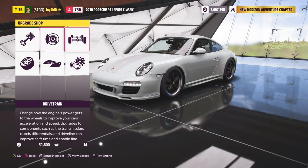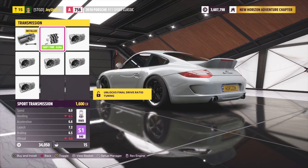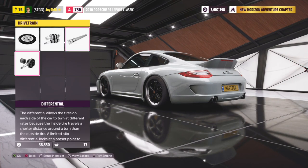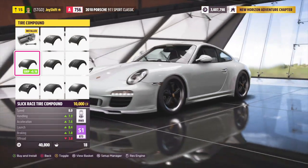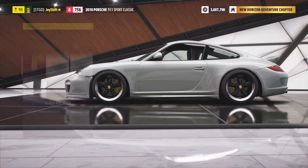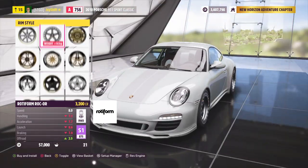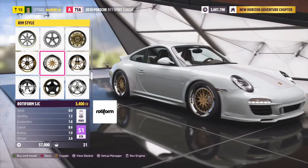For drivetrain, since this is a manual let's upgrade the clutch and toss in a race transmission - I don't want to change the number of speeds. For better grip let's go with a race diff. For wheels and tires, we're doing a grip build so we'll use the slick race tire compound and go as wide as possible: 255 up front and 325 in the rear - that's a lot for this car. I have a Rotiform wheel in mind that I think will look really timeless on this thing.